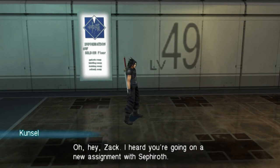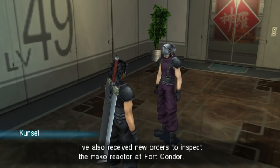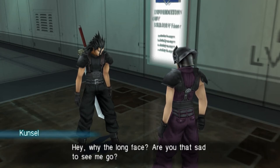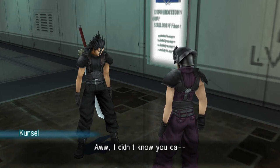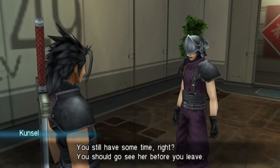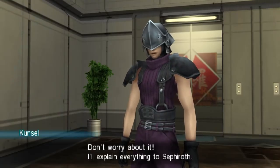I heard you're going on a new assignment with Sephiroth. I've also received new orders to inspect the Mako reactor at Fort Condor — looks like we won't see each other for a while. Guess this is goodbye. Hey, why the long face — are you sad to see me go? I love you, ma'am. Oh, I didn't know you — hey, quit joking around. It's that girl in the slums you're thinking about. You still have some time, right? You should go see her before you leave. Don't worry, I'll explain everything to Sephiroth.